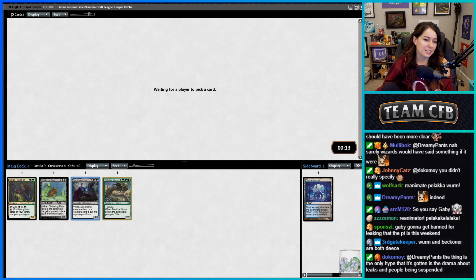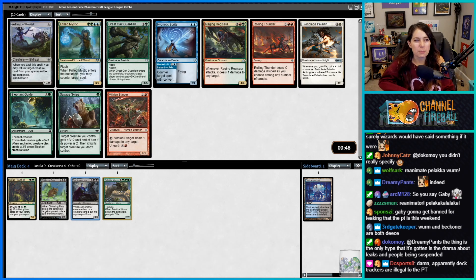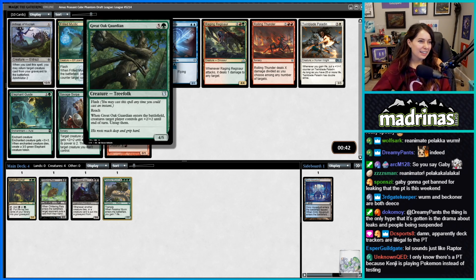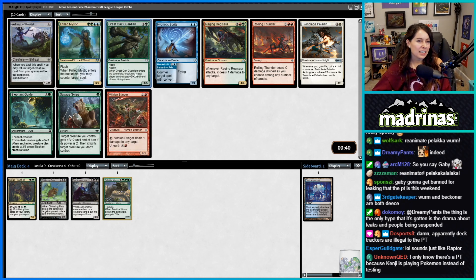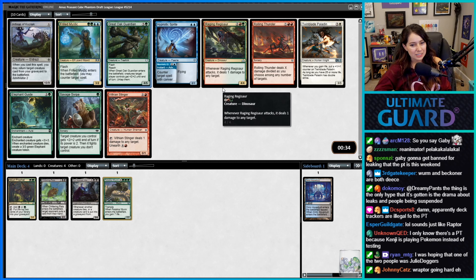Luis has been testing and Raptor's just been kind of watching Luis test. I played against Spiraling one time and he had Great Oak Guardian and Spider Spawning combo, which is actually a kind of sweet combo.